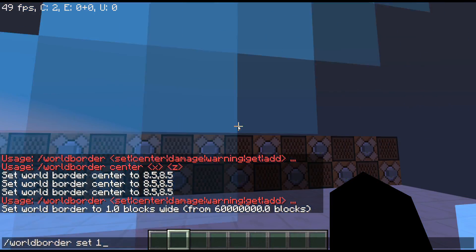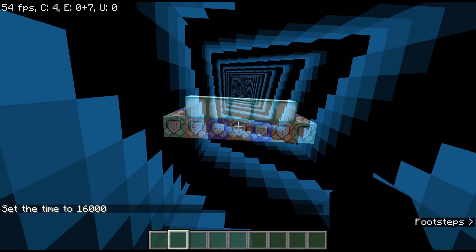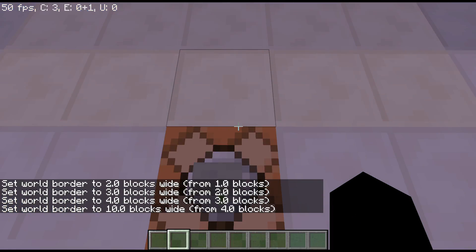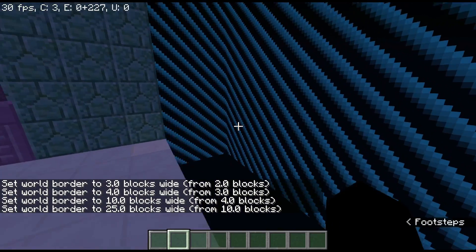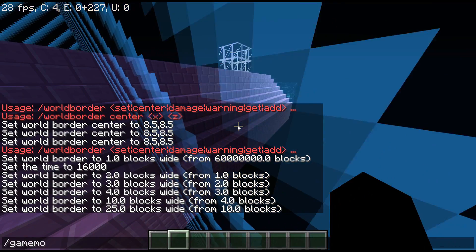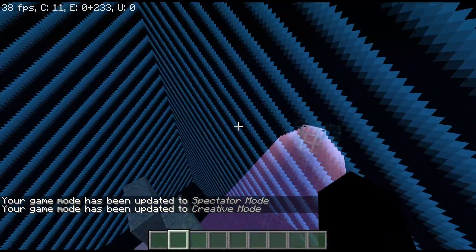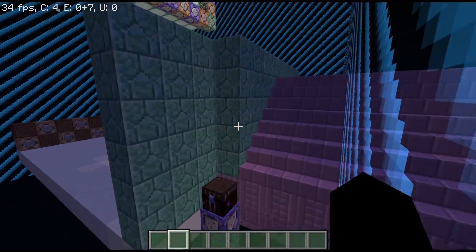Part of the reason I set it to nighttime is because it looks really cool. Setting it to a size of around 25 keeps us just on the main island area. The border uses radius, so world border set 25 contains us there. Even in creative mode you cannot get past this world border. If you try to get out and come back, things start to glitch a bit. In survival mode, if configured a certain way, it'll instantly kill you.